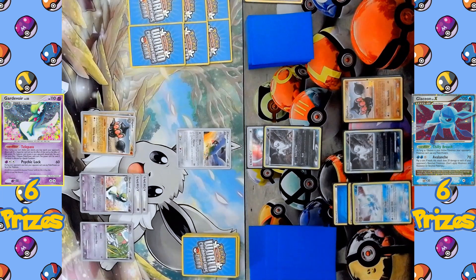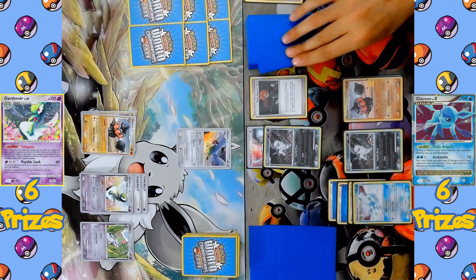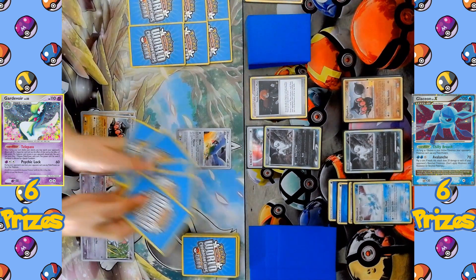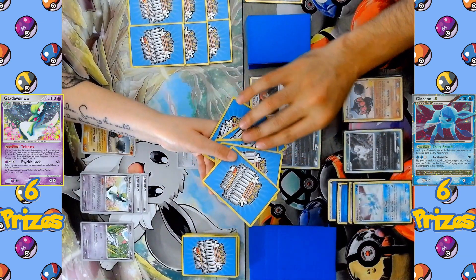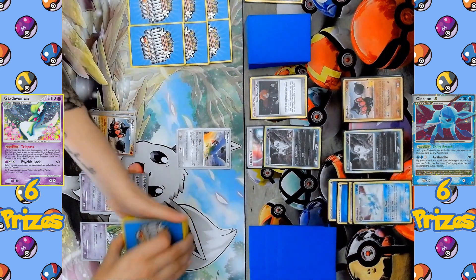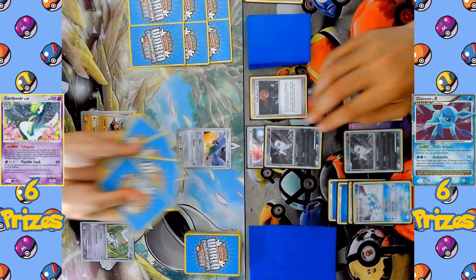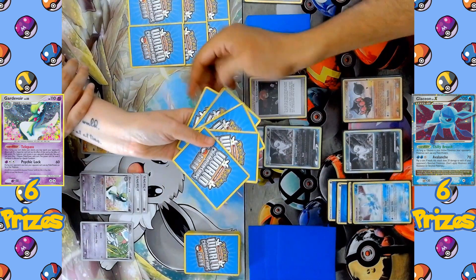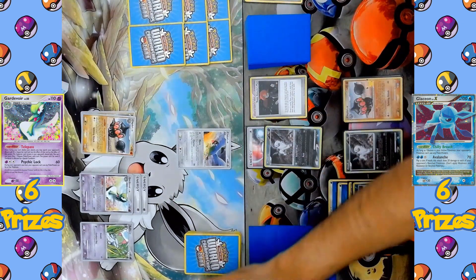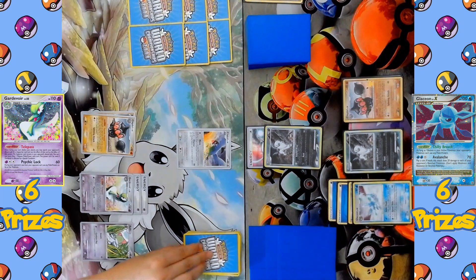The turn passes back to the Glaceon side. A second Water Energy comes down to the benched Glaceon, so it's getting ready to attack. They play Team Galactic Mars — draw two cards from the deck, then choose any card from the opponent's hand and put it at the bottom of their deck. Early on, Absol and Team Galactic Mars are able to strip cards out of the opponent's hand. The attack Baleful Wind is declared to discard another card from the opponent's hand — and it's a Gardevoir Level X going straight to the discard pile. That's gotta hurt.